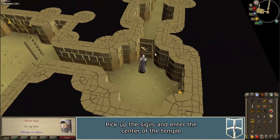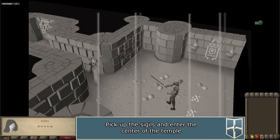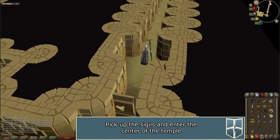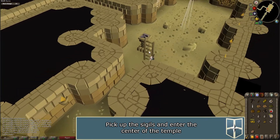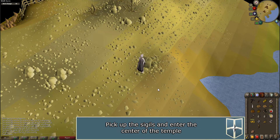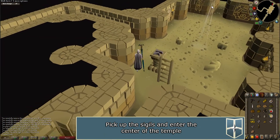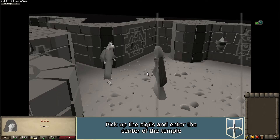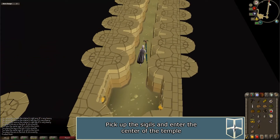Go back down and continue west to the next door, click on it for another cutscene. Go through the door and continue walking south to another pedestal and pick up the K sigil. Walk south to the next door and click on it for another cutscene. Go through the door and walk east to the last pedestal with the R sigil and pick it up.